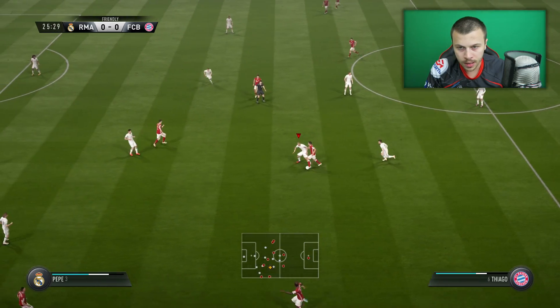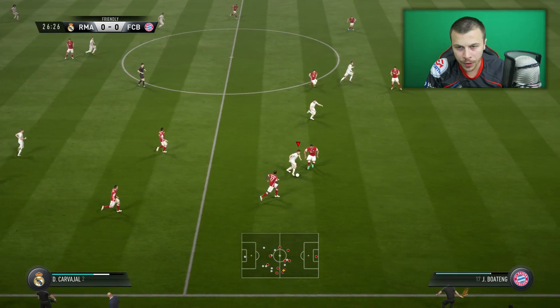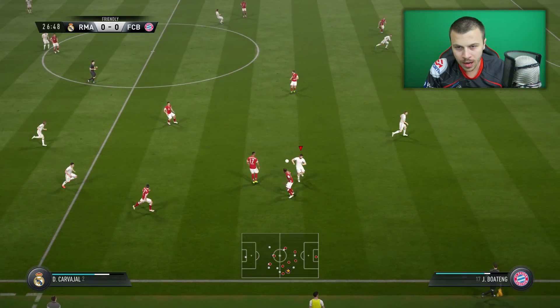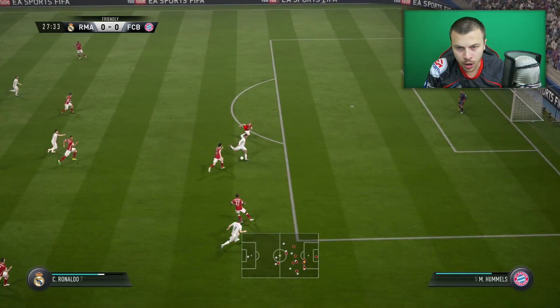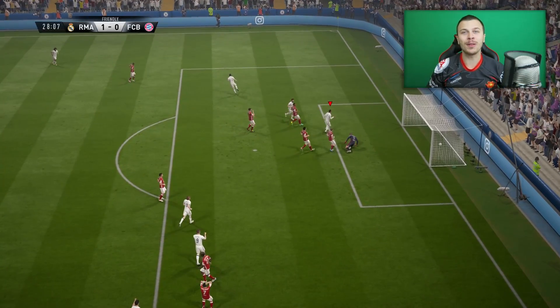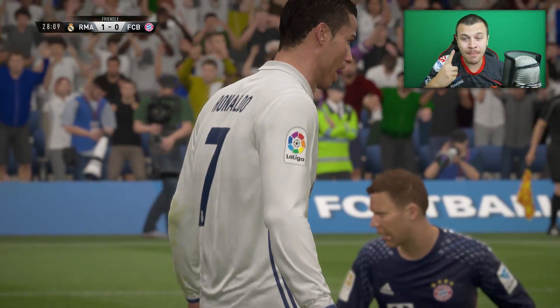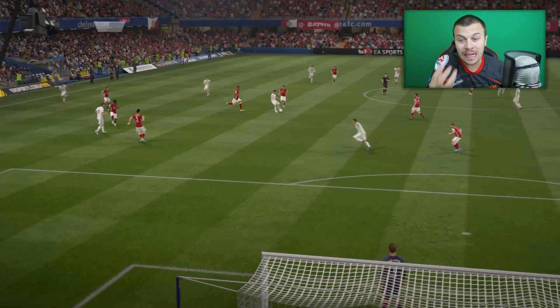Come on boys, pressure him. Great interception Pepe. Let's catch him on the counter. Come on Carvajal — so many rebounds over there. Pass for Ronaldo — fake shot beats the defender. Ronaldo! Cristiano Ronaldo in a shooting position and I managed to score my first goal on FIFA 17 using the new driven finish.